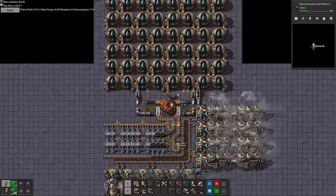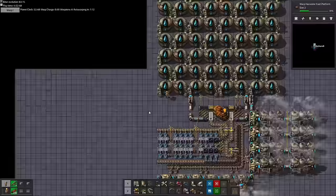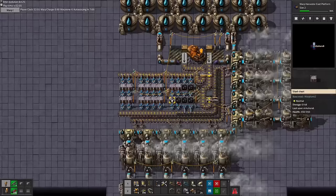Anyway, by now our water storage is fully filled up with a cool 2 million units of water — that will easily last us between 1 and 2 hours. Though we probably need to mine some more coal next warp zone, especially since we also need to keep filling our furnaces from time to time.